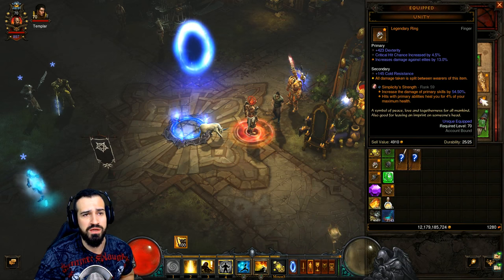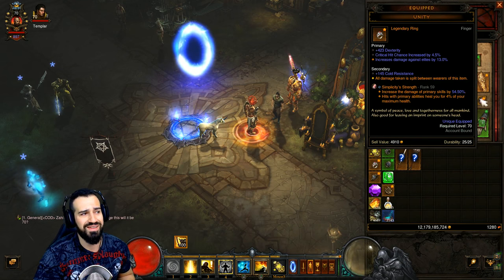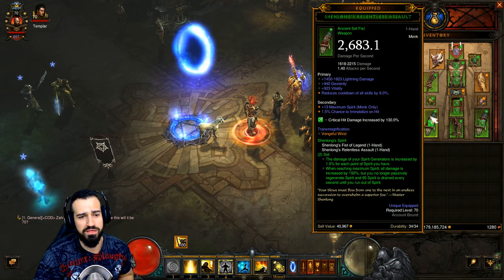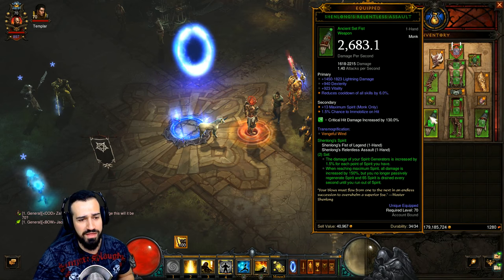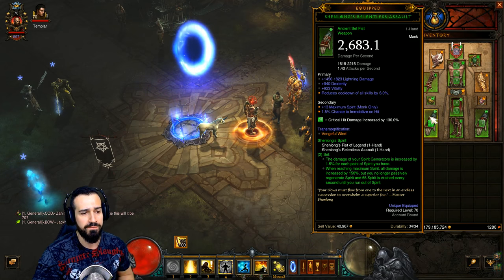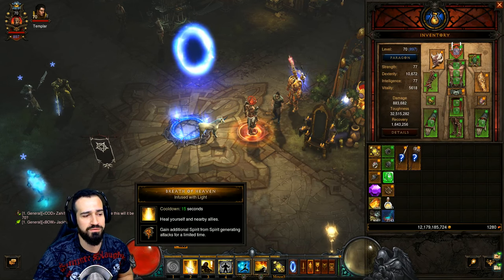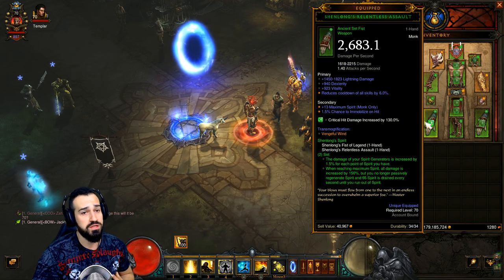We talked about the Compass Rose. We're using Unity — make sure that you have Unity equipped on your follower as well. We talked about the boots and the pants. For weapons, we're definitely using Shenlong's. If you guys don't know how these operate — they can be a bit of a pain. They suck your spirit, and then they can also regenerate your spirit. After we generate spirit with our generators, the Shenlongs start sucking away our spirit as well. That's why we're counteracting Shenlongs with Breath of Heaven. Believe me, it works — we'll get to skills in a second.